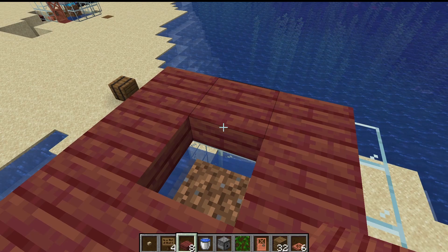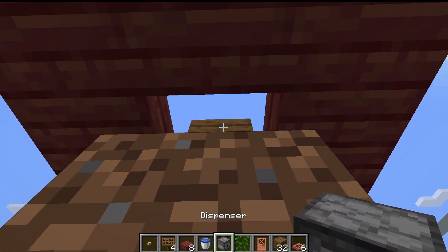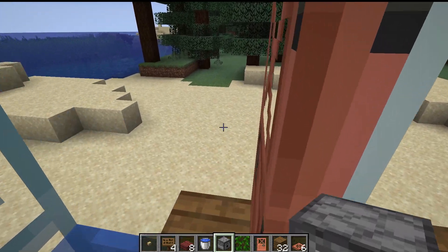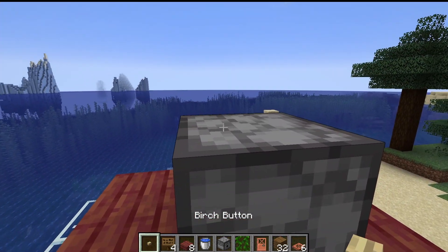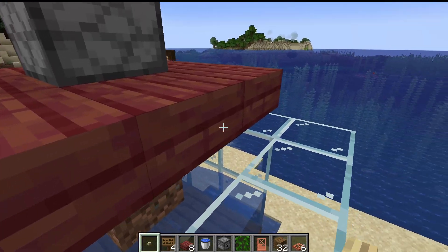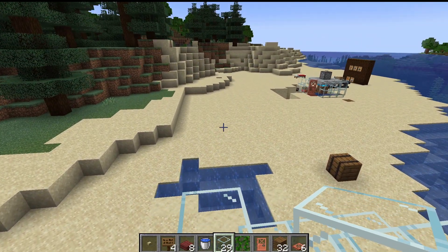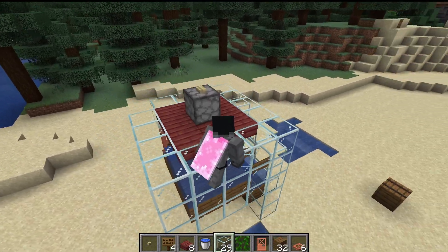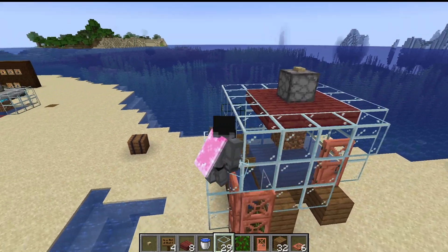One thing that would be a good idea to place in now would be a dispenser. Put in a temporary block, go in the farm — the water will move you so it's a little bit hard sometimes. That will place the dispenser facing downward, which is what you want. Break that temporary block and then put a button on it. You can power this in any way you want — I just like to use a button because I like this very manual farm. Now we can add our next layer of glass. This glass you technically don't need, but I would definitely add it. And now you have the majority of the farm done.